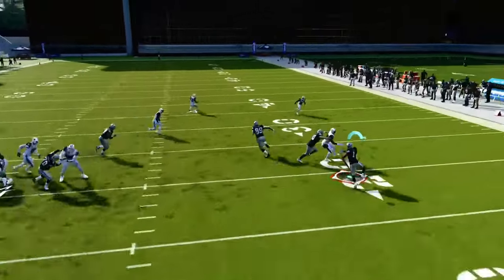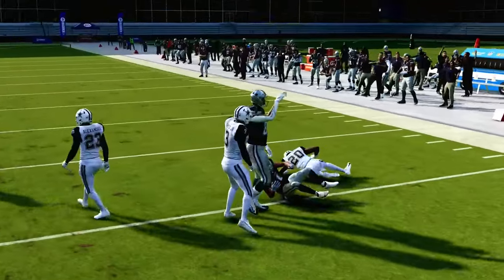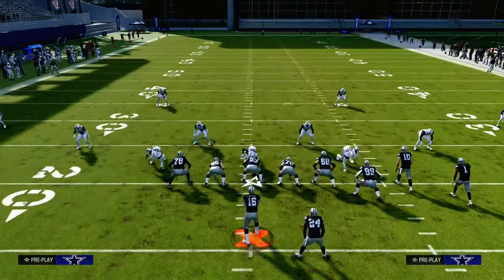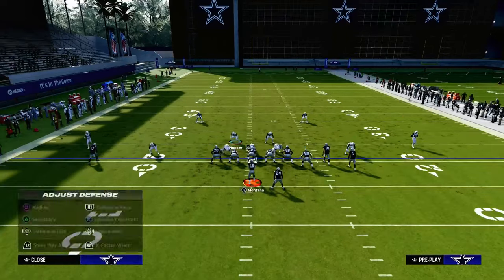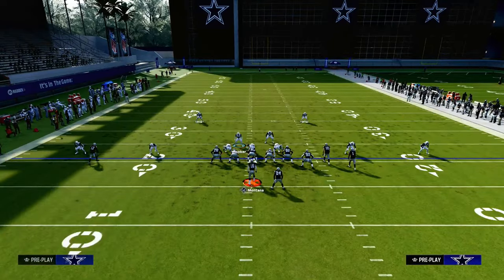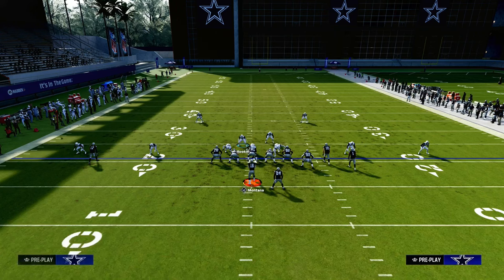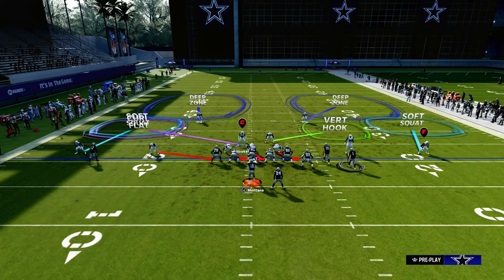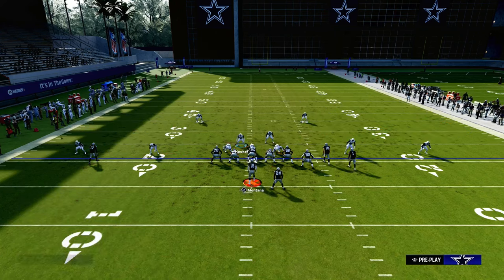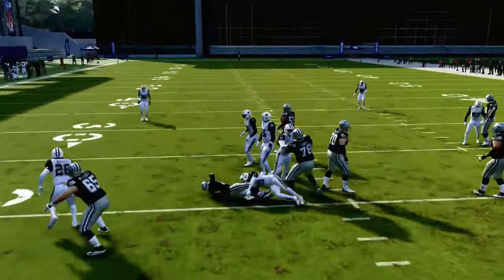RPOs are really good this year — probably one of the best stock plays to be running. But these are tips that can significantly help. Another great tip to stopping the run in general is to crash your defensive line away from the slot corner. In this example, we crash the line to the right and the slot corner will be able to shoot the run in the backfield.